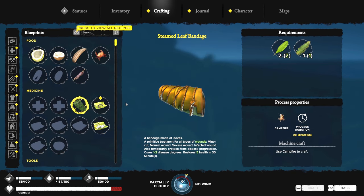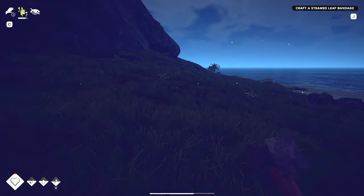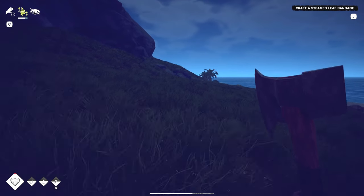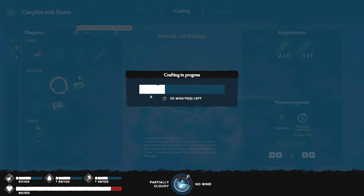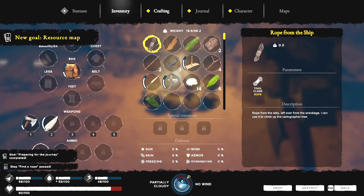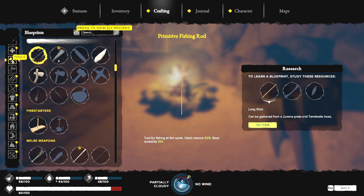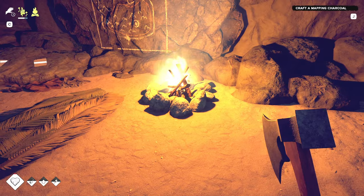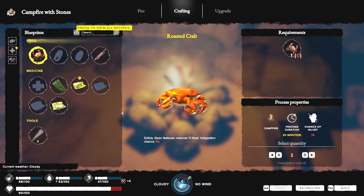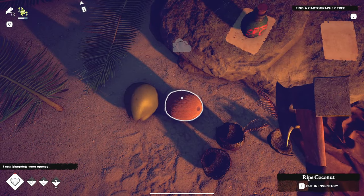Let's go ahead and cook a bandage and see what's next. Craft a mapping charcoal. Mapping charcoal — I thought it was at the top, I think it was under tools. There it is — mapping charcoal on a campfire. You need that to draw your map. Find the cartographer tree. Let's pick some stuff up, drop some off, do a little organizing.